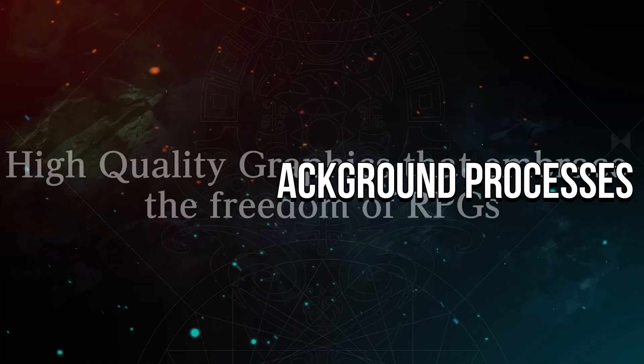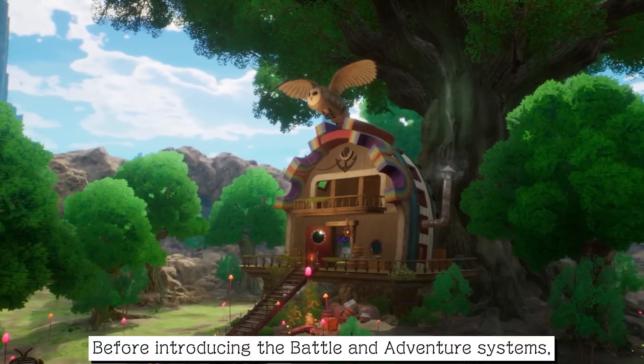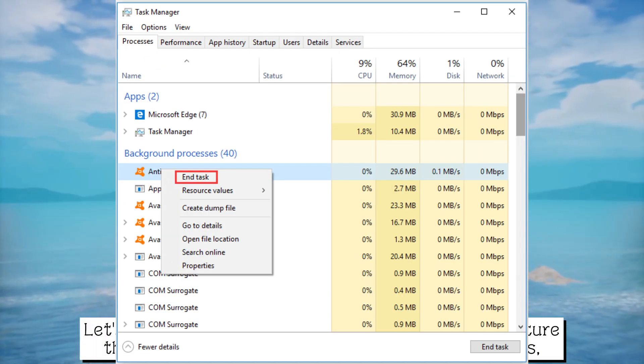Fix 6: Close all background processes. You can prevent the One Piece Odyssey won't launch issue by pressing Ctrl + Shift + Escape to open Task Manager, go to the Processes tab, select the unwanted task, and click End Task.